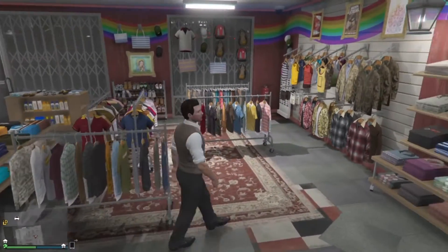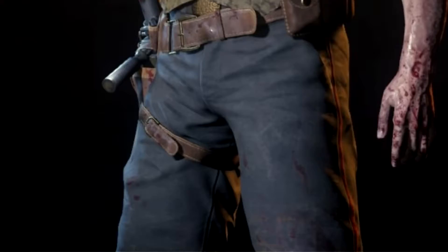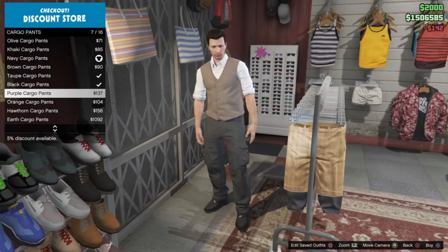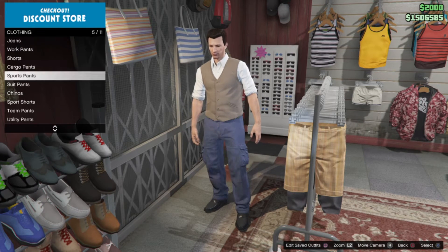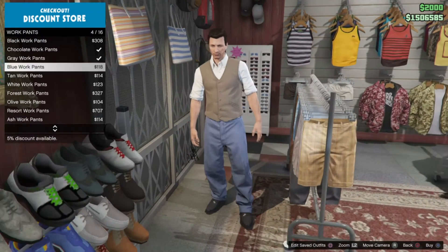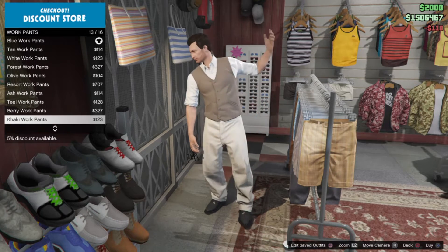Now onto his pants. He's got some blue-looking pants — I don't know if they're cargo pants, but I'll use these. I'll see if I find a better one, but if not I'll use those. Oh, maybe the work pants look better actually.